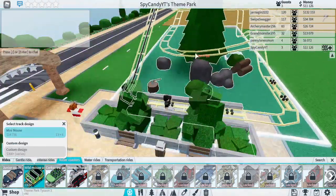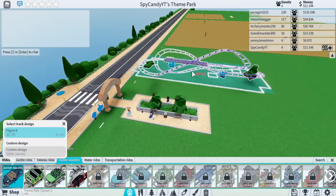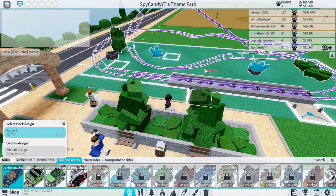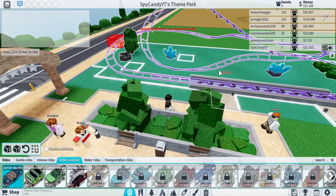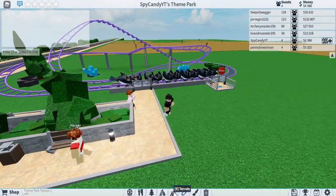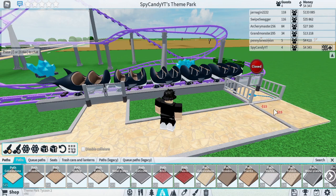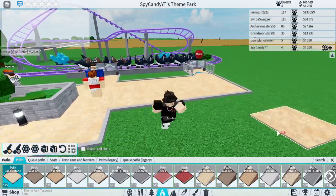If we do the wild mouse... I don't actually like the junior roller coaster though. I mean it's small, but okay, there we go. So there it is. We just have to add a path right to it. But we are obviously going to add more stuff going this way.